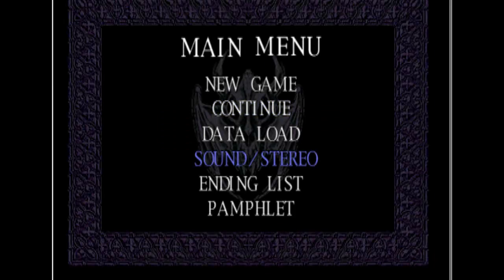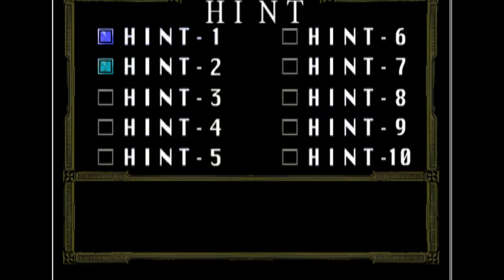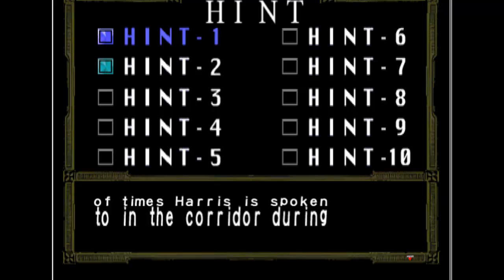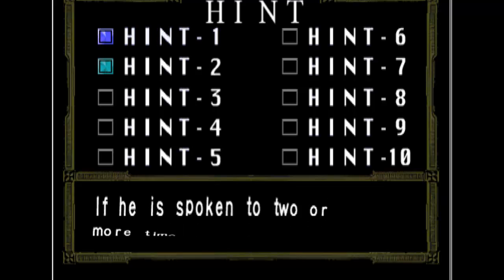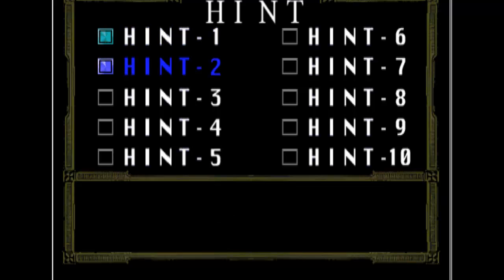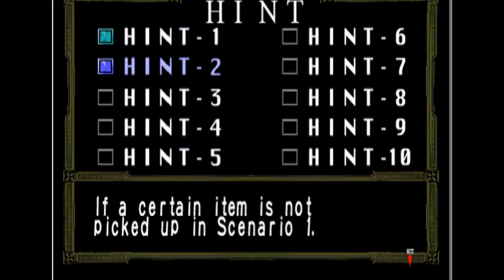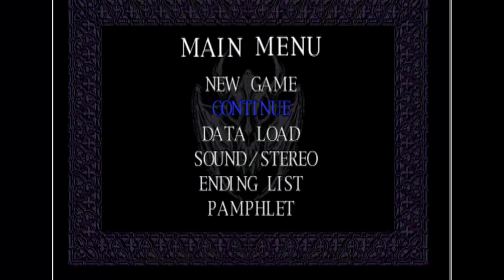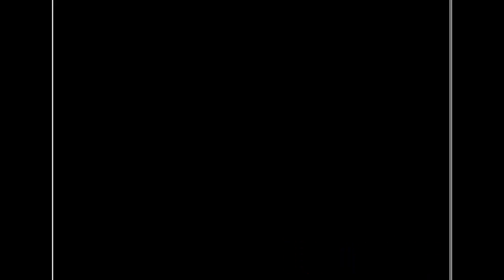The main character is determined by the number of times Harris is spoken to in the corridor during the prologue. Oh, so that's how we ended up as Jennifer. If a certain item is not picked up in Scenario 1, then the best ending will not occur. That's not good. Certainly hope I picked it up. Let's see where Continue takes us — I may not have to do the save-load-state thing.